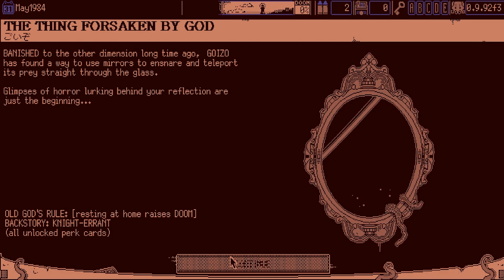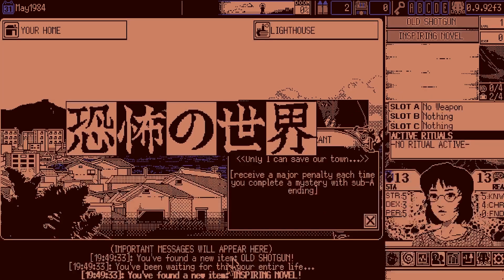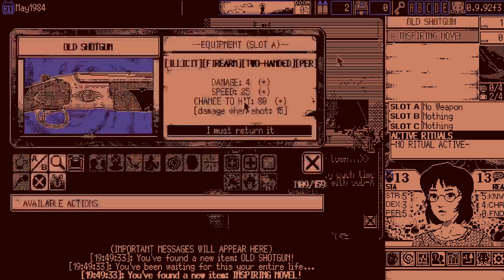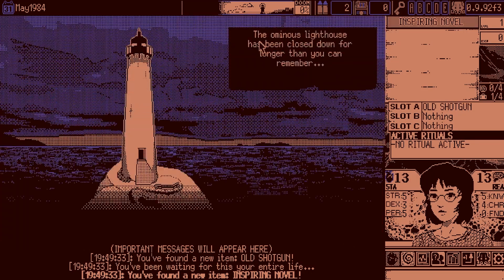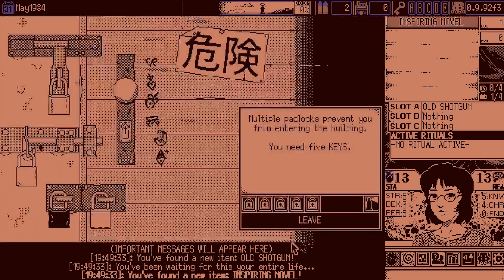Knight Errant, All Unlocked Perk Cards, and then I picked Random Timeline — oh boy. Gazoo Knight Errant. Gonna read this book before I grab my old shotgun that I'm going to use as a club, because bullets are ineffective in this world. I do love how Olympia Gang starts with two shells — you love to see it.